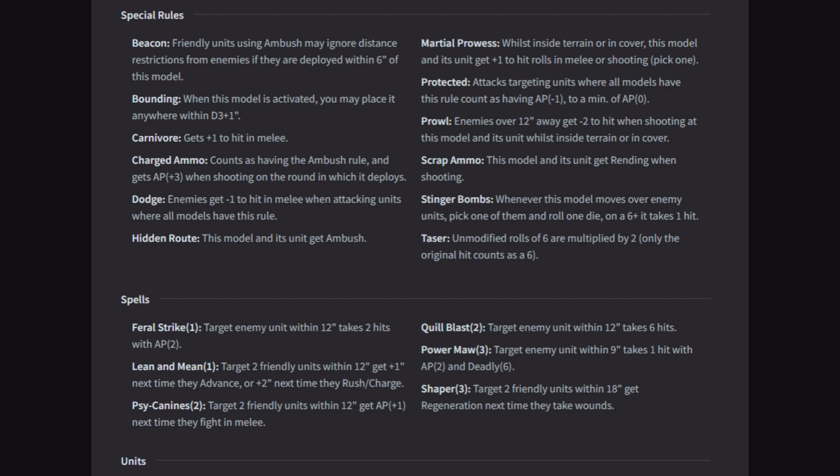Charged Ammo: counts as having the ambush rule and gets AP plus 3 when shooting on the round it deploys — real handy for a surprise shooting unit. Dodge: enemies get negative 1 in melee when attacking units where all models have this rule. Hidden Route: this model and its unit get ambush. Martial Prowess: whilst inside terrain or in cover, this model and its unit get plus 1 to hit rolls in melee or shooting — pick 1. Protected: attacks targeting units where all models have this rule count as having AP minus 1, to a minimum of AP 0 — like carrying around shields.